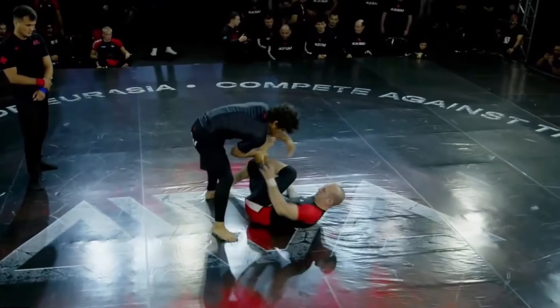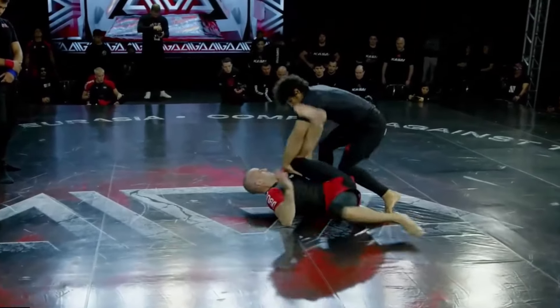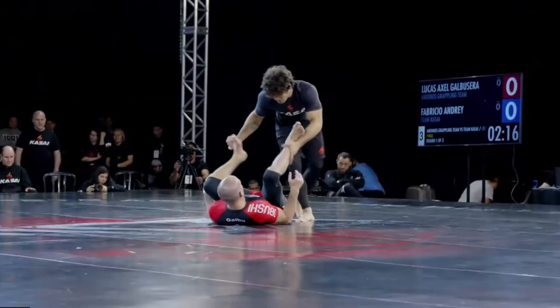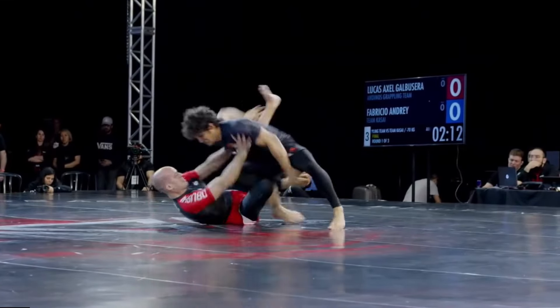Here Fabricio's opponent is keeping his knee closer to his chest, making the leg drag more forced and ultimately unsuccessful. Instead, Fabricio tries pulling the leg past his body and going for an explosive knee cut.